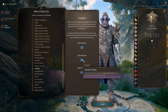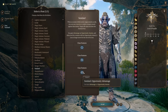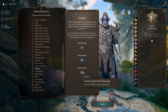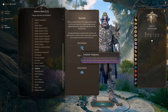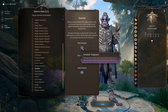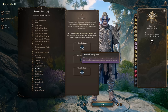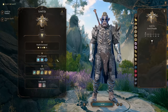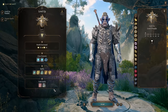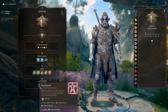We want the Sentinel feat to have advantage on opportunity attacks when enemies try to run away, and most importantly, when an enemy attacks a nearby ally, we can use our reaction to make a weapon attack against that enemy - and that's broken, as you'll see. As Paladin we want to get to level 5, and from Oath of Vengeance we get the Hold Person spell so we can hold enemies and then critical strike them.